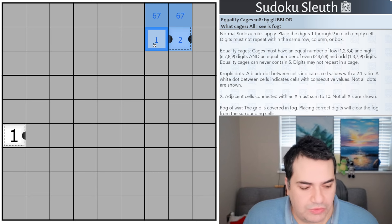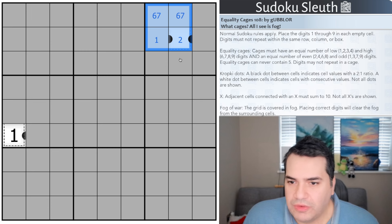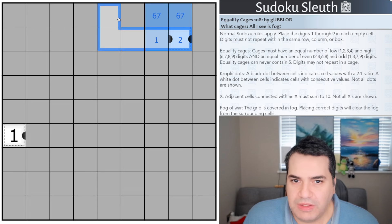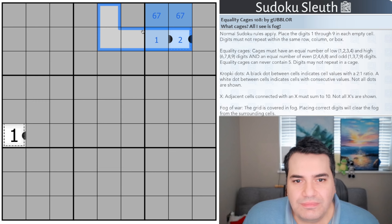It's not a coincidence that I did not include a five in any of these examples — five may never be inside an equality cage. The digits also do not repeat within the cage. This is a one-star difficulty puzzle, refreshingly, after this morning's much harder puzzle. I encourage you all to give it a go — the link will be in the description below for you to play along as usual.